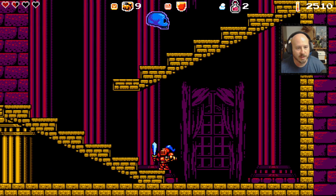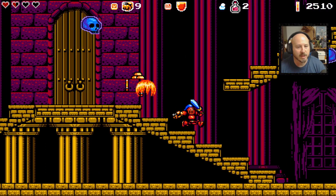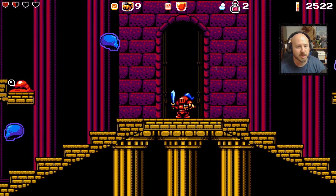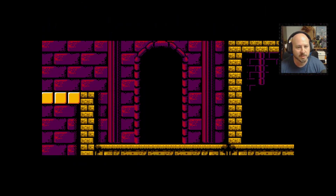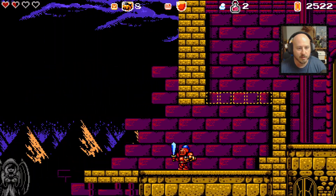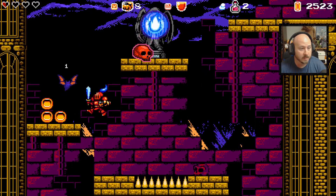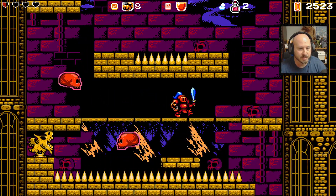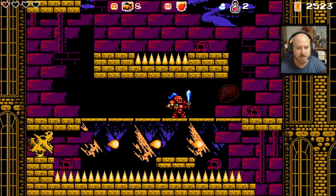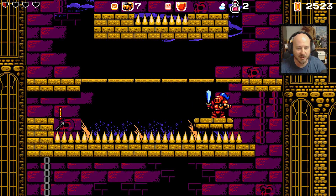We do have a way to go down, and there's a way to go up over there too. Now that we have the arrows, we should be able to access something different. Let's get away from that dude. Maybe if we kill the next boss, those things will go away? I have no idea. Skulls are just flying everywhere — it's very Castlevania Medusa-head style.